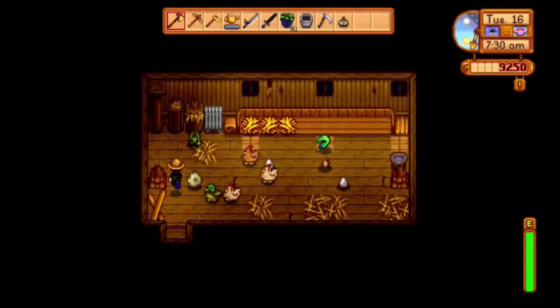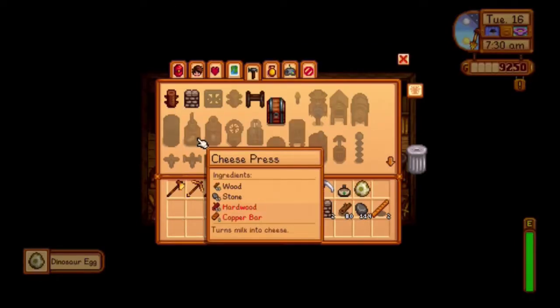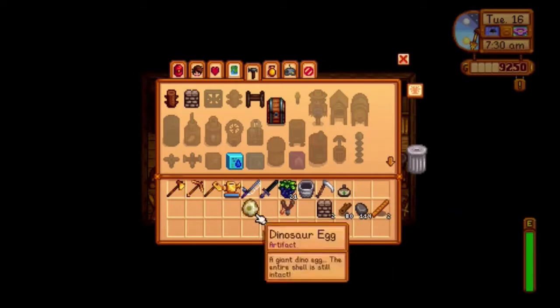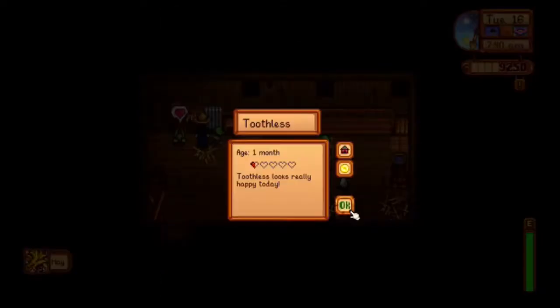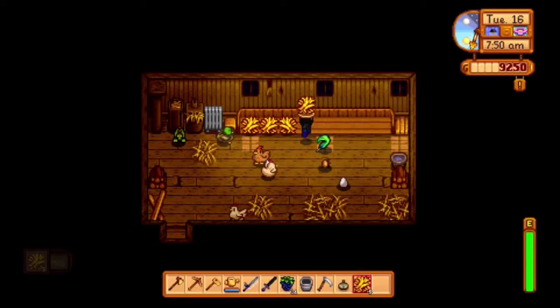Now let's go check on all of our animals. I'm gonna close that so they don't get wet. Oh, so dinosaurs do lay dinosaur eggs — could I make dinosaur mayonnaise out of that? That would be cool, like dinosaur mayonnaise!